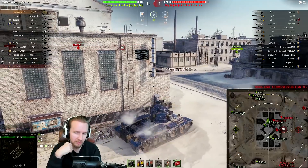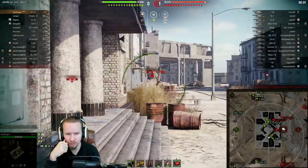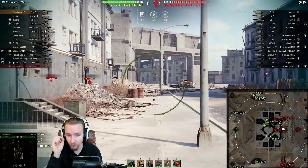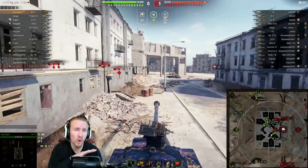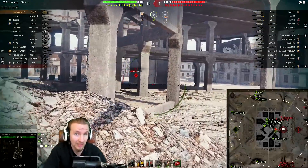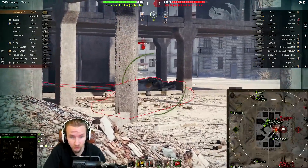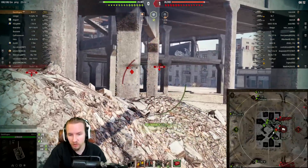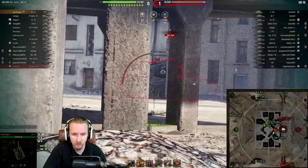A lot of people might think, why don't you love the Super Conqueror? The reason I don't love it is it's just a little bit too slow, and also the Super Conqueror has an awful lower plate which this vehicle doesn't have. When you get the M5Y into a nice matchup playing against tier 8s or even tier 9s with relatively poor penetration, you can actually end up exposing more of your lower plate than you would expect in other vehicles.